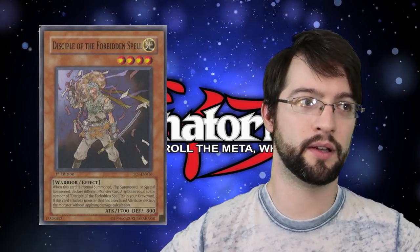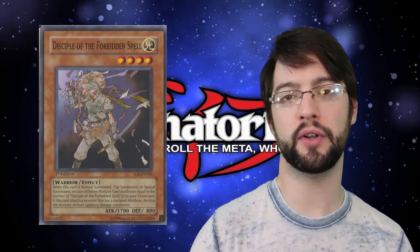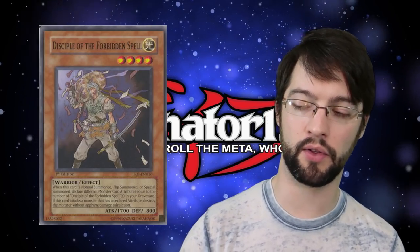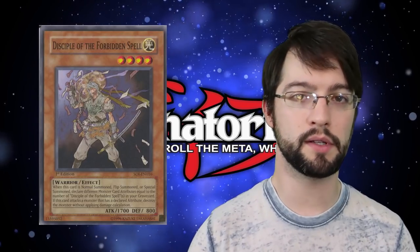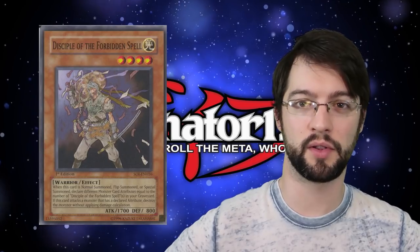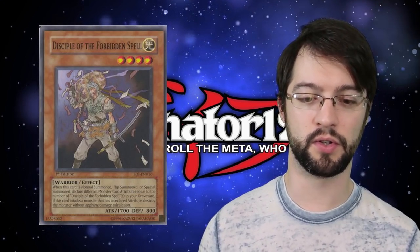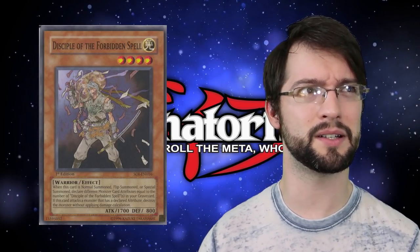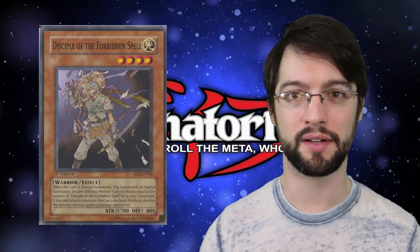Number eight: Disciple of the Forbidden Spell. This one's a weird one because its name would imply it has something to do with Cursed Seal of the Forbidden Spell, but it decidedly does not. When this card is summoned in any way, you declare an attribute — up to the number of monsters of this card's name that are in the graveyard — and then when this thing battles a monster of that declared attribute, you do not need to apply damage calc and it just automatically kills the monster. So when you summon this thing you get another copy of them in the graveyard, and you call Darks, you can auto-kill Darks in battle. That's neat, I guess. This is a really weird part of this set — there are several cards that all have monsters with these 'if there are copies in the grave, they do things' effects. This is arguably one of the better ones, but we don't have the cards at this point in time for this card to be really viable.